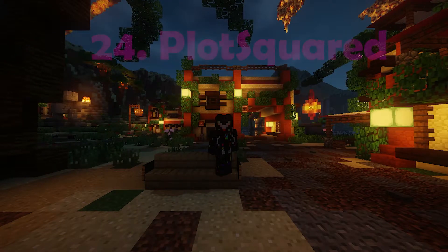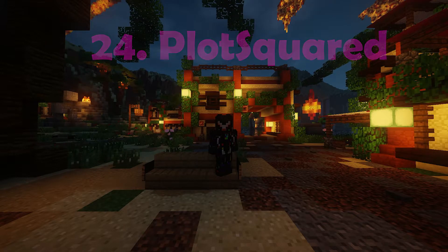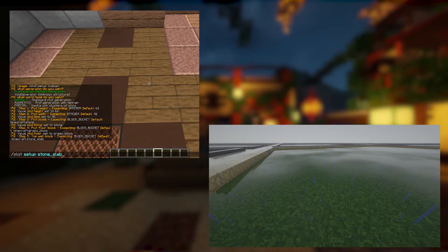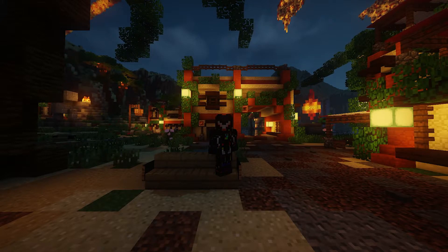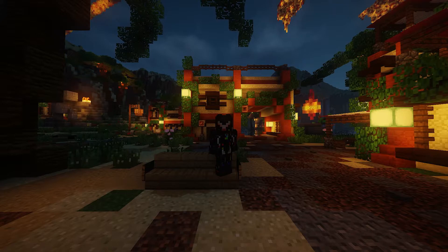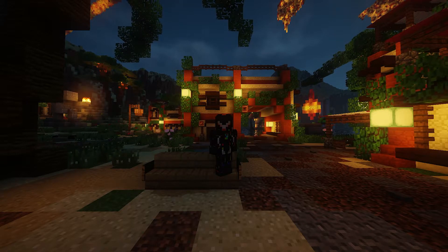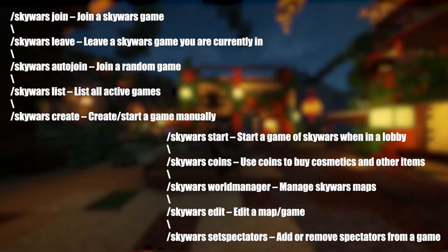On the 24th place we have PlotSquared. Chances are if you ever logged into a Minecraft creative server, you've been in contact with PlotSquared. PlotSquared is a plugin that allows you to create plots, which are small squares of space which certain allowed players can build and mine in. Unlike other free alternatives, PlotSquared features a multitude of anti-lag features to keep your server running smoothly. It also features quick and fun updates regularly and has good customer support. Here is a list of some useful commands included in PlotSquared.